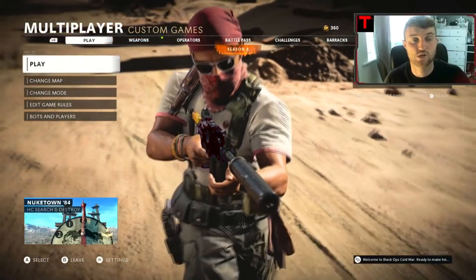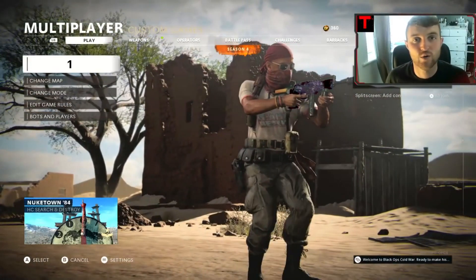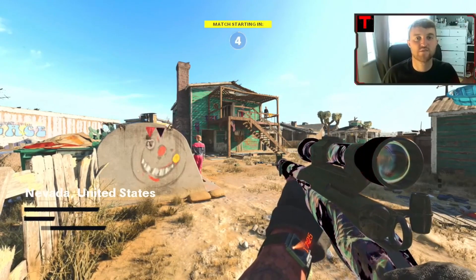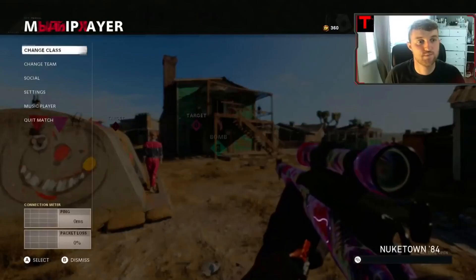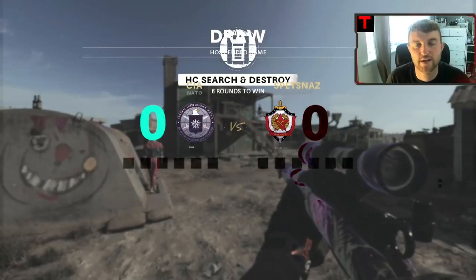Number one: start up a custom games lobby. All you have to do is start it up, then quit the match, and then we'll go over the next step. Here's the proof — this is the custom game hardcore search and destroy which I started up. Now we're simply going to quit the match; once you quit you'll go back to the main menu.